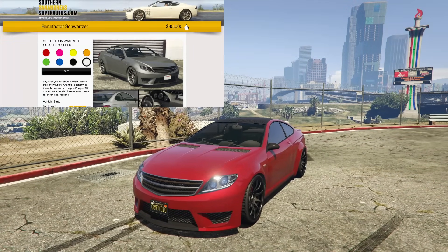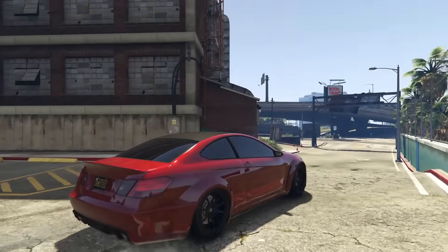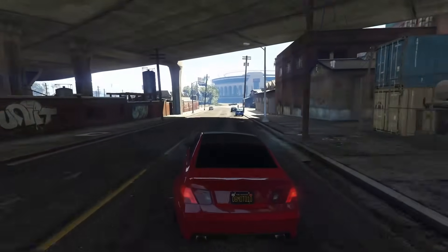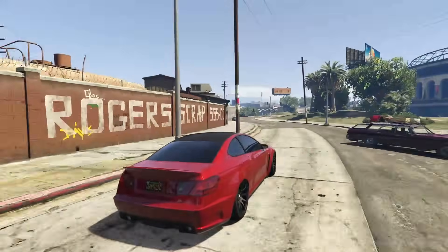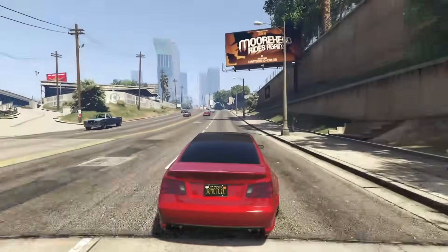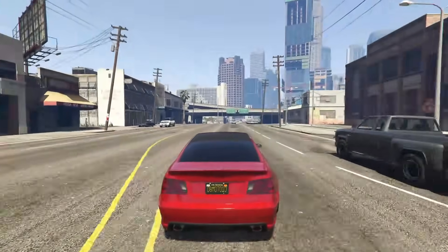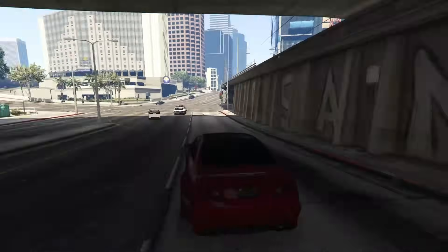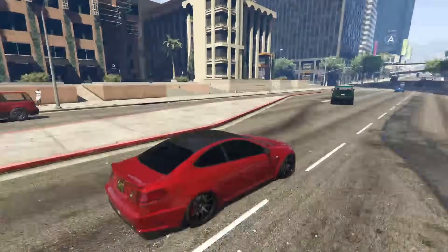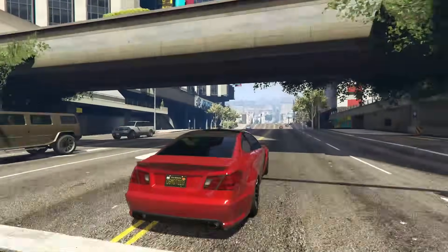At number seven we have the Benefactor Schwarzer. The Schwarzer is a two-door and it's a very good two-door — it's in the sports category, so it's going to be a bit of a faster car. You're definitely not going to win any races with it, but as a free mode car it's pretty darn solid. The Schwarzer actually has quite a bit of customization you can do to it, which is very nice especially for a car you can get for free. It has a carbon roof, exhaust options, spoiler options, hood options, and side skirt options.